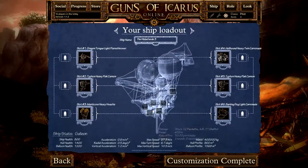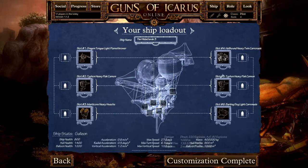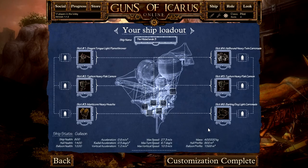Here you have the biggest ship on the map currently, but it's also the slowest — the Galleon. It has a whole lot of health and can take a lot of punishment. It moves very slowly but sports the heaviest armament of the game, being able to support four heavy class weaponry.